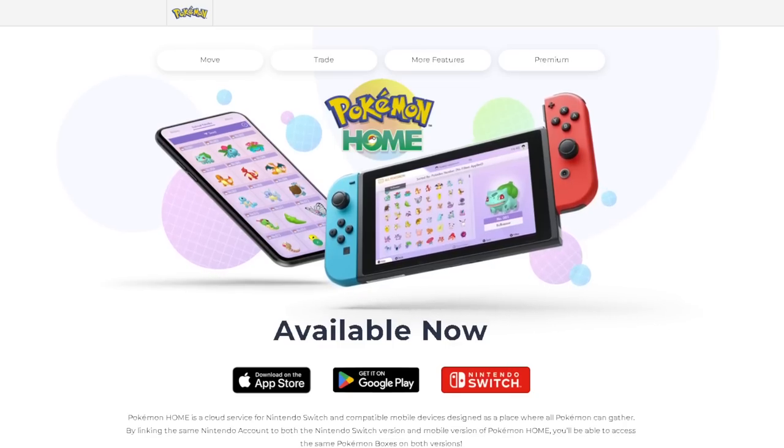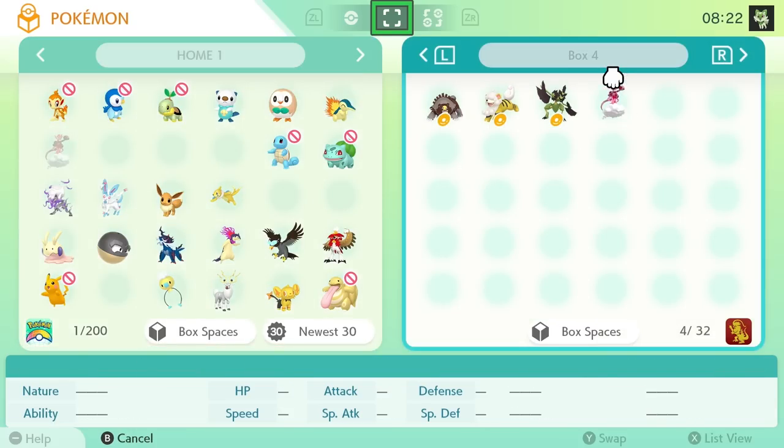Pokémon HOME's compatibility with Scarlet and Violet has recently dropped, and with it comes a bunch of new Pokémon we can use in the games. In today's video, I'm going to go through the best solo builds from all of the transferable Pokémon into Scarlet and Violet to make farming Tera Raids and beating these Tera Raid bosses super easy. There are about 90+ Pokémon now transferable, and I've come up with about 22-23 Pokémon suitable for 5, 6, and 7 star Tera Raids.